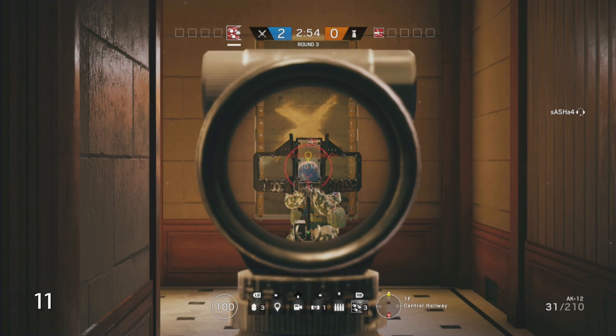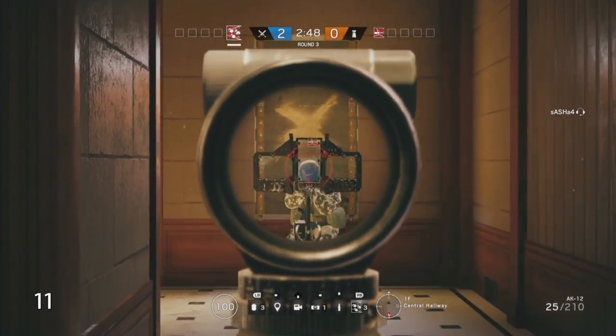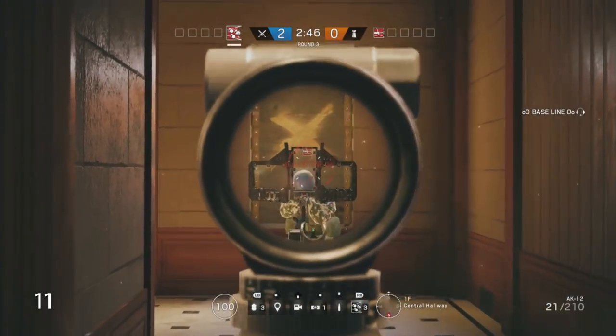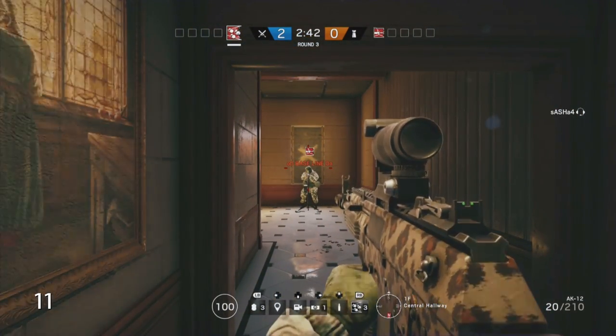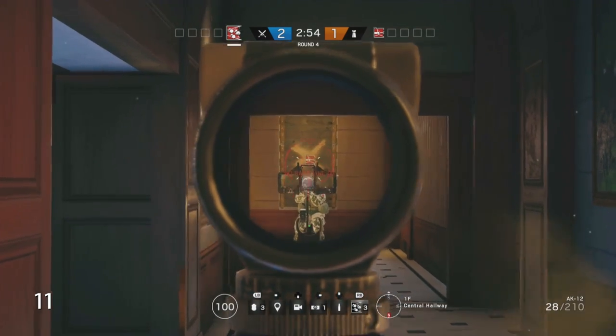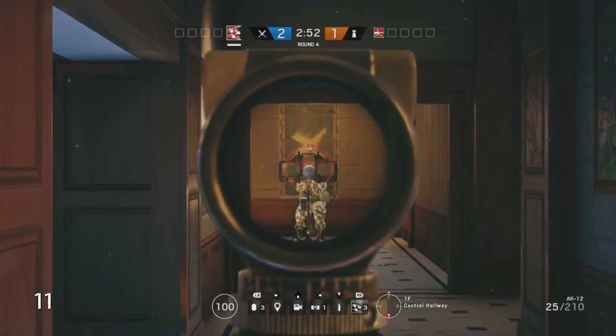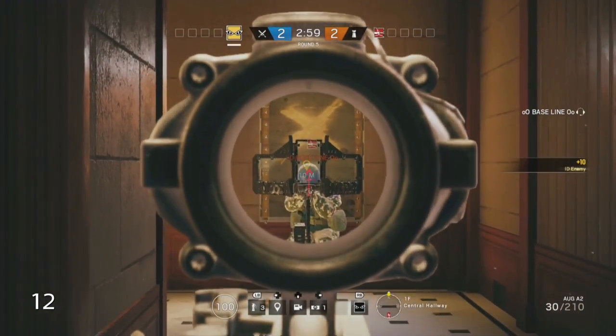With Chanka's shield sitting at 500 HP, you would think that you could divide that directly by the damage output of a gun and that would equate to how many rounds it takes — so 10 shots at 50 damage to take the shield out. But that doesn't quite seem to work. We managed to take it out at 484 with certain operators, so 500 HP is really just a rough guide.